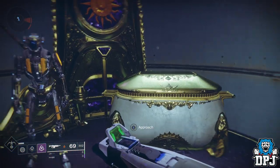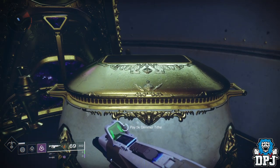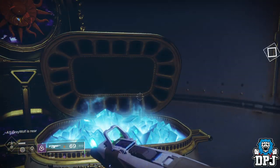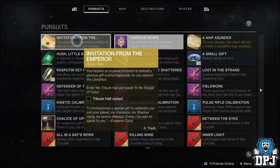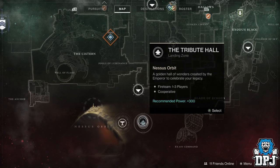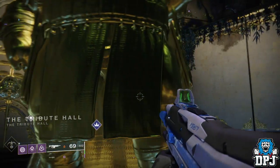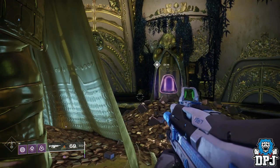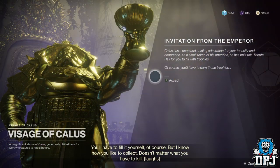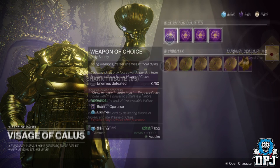So this is what you have to do from the start. Head to Nessus and go to Werner on the barge. Next to him is a chest — open it up. This will start the quest and direct you to the Tribute Hall, which can be found under Director on Nessus right next to the Menagerie. Go here, and once you've landed in, go up to the Visage of Kallus — the statue. Within here, you want to grab at least one of the bounty offerings, the Champion Bounties.